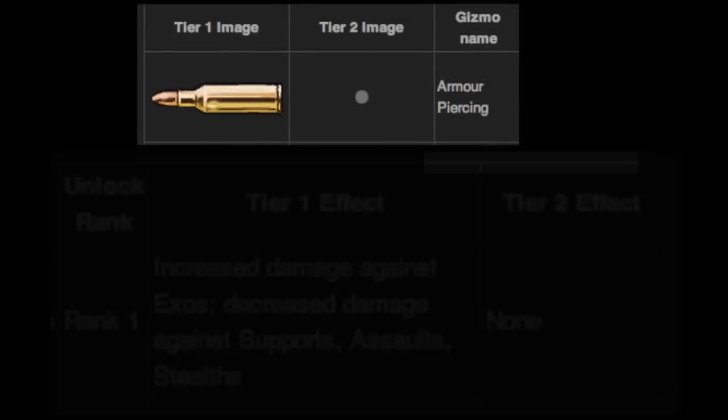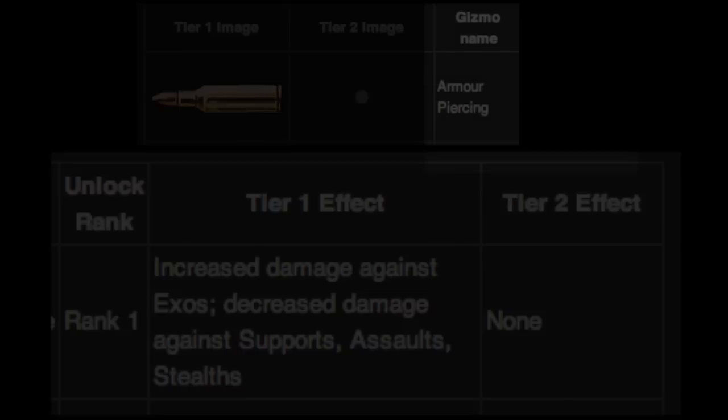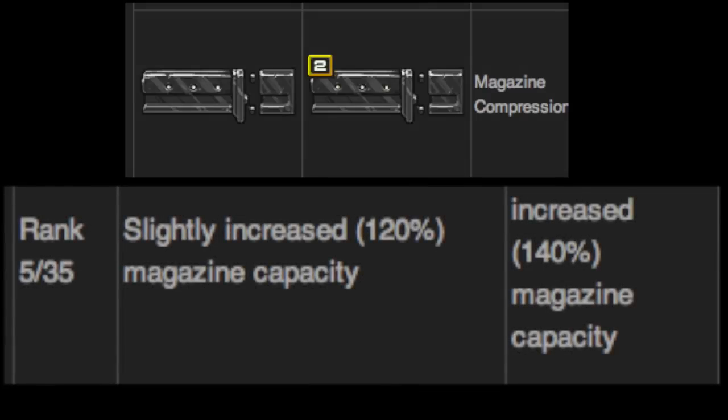First, we're going to cover several general gizmos — gizmos that everybody has, the same for all classes. We have Armor Piercing, which is unlocked right away when you start playing. It increases damage against Exos but decreases damage against all other classes. Next is Magazine Compression, which has two levels. Level one increases magazine capacity to 120%, and level two increases it up to 140%.